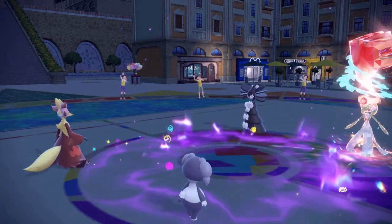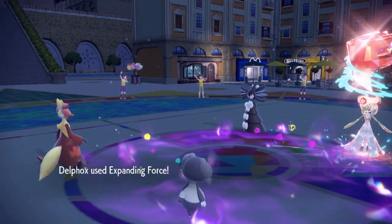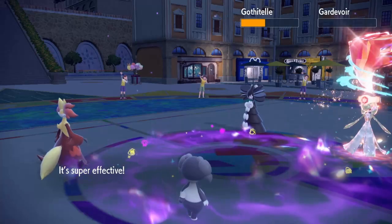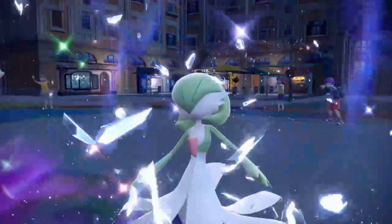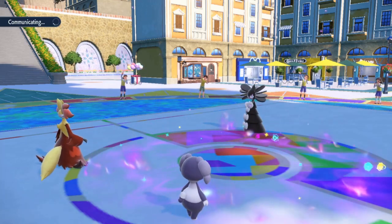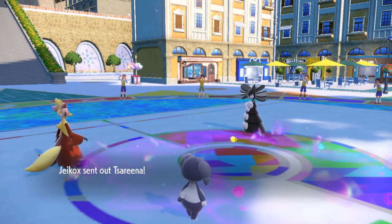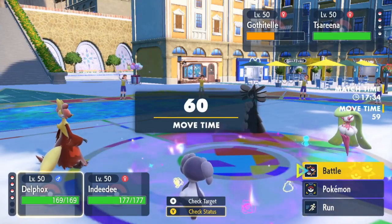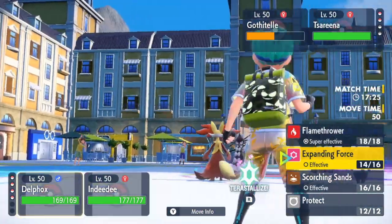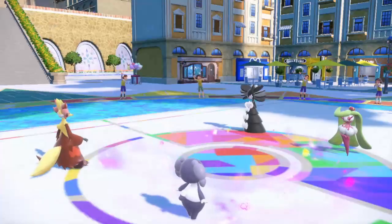He goes for Tera Fight on Gardevoir — I've never seen that before. Tera Fight versus me using Psy Spam? Unless he's Choice Scarfed... no, he's going to Protect. Wow, you're going to get knocked into another dimension. One of the only matches I've ever seen Tera Fight Gardevoir, and it happens to be when I'm using Psy Spam — probably the worst time ever. I genuinely don't know what Tera Fight even does for Gardevoir defensively or offensively. He has Serena in the back too — I think this is a sweep.